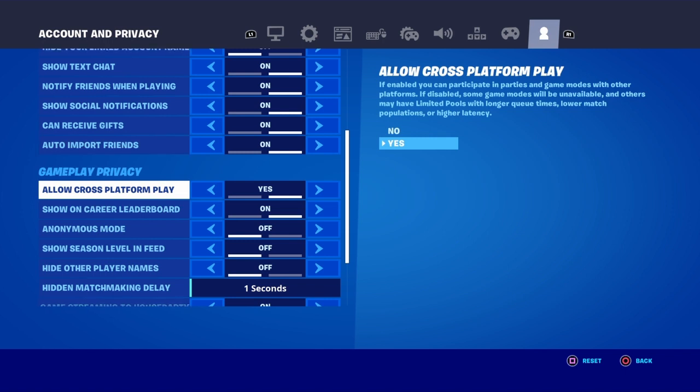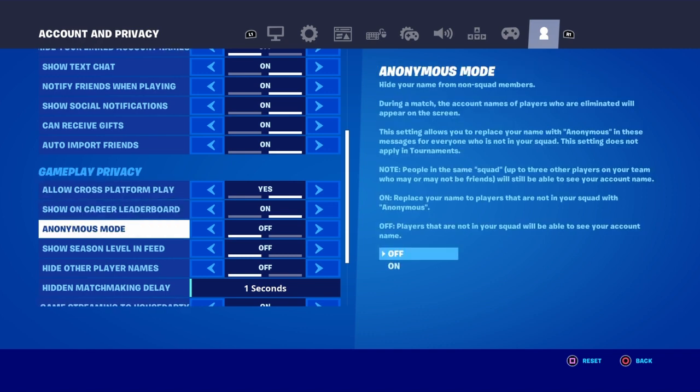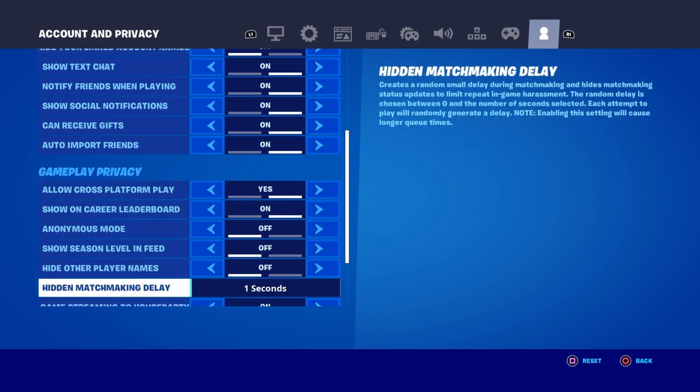You also want to make sure Allow Cross-Platform Play is turned on and it should say yes. If you do not have the option for Allow Cross-Platform Play, that means the platform you are playing on automatically has it on by default, so you're all good. Don't worry if you don't see this option — some platforms don't show it. But if you do see it, just make sure it says yes. Then keep scrolling down and you're going to see Hidden Matchmaking Delay. Some people have it at 5 seconds, some at 10 seconds — just go ahead and set it to 0 seconds.